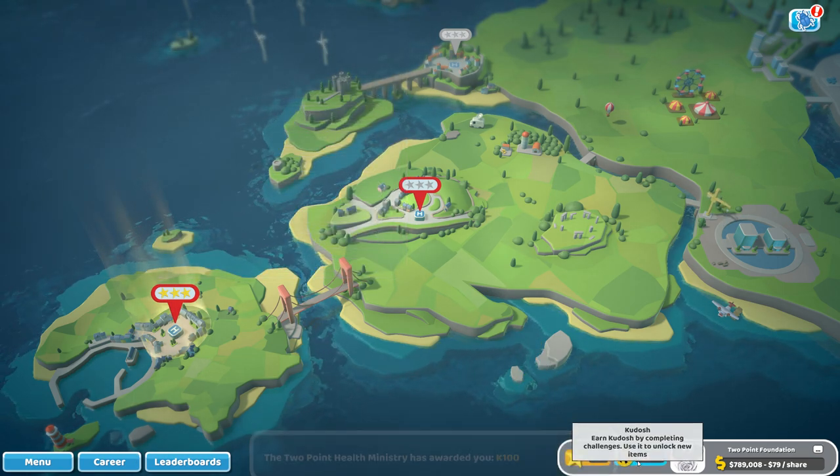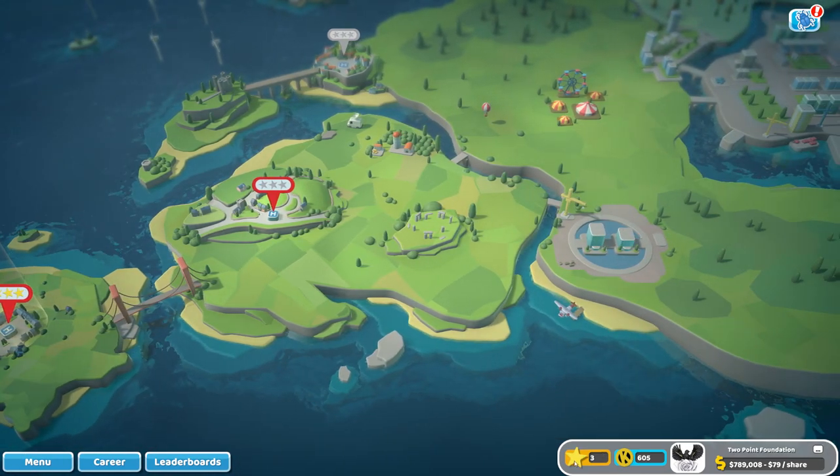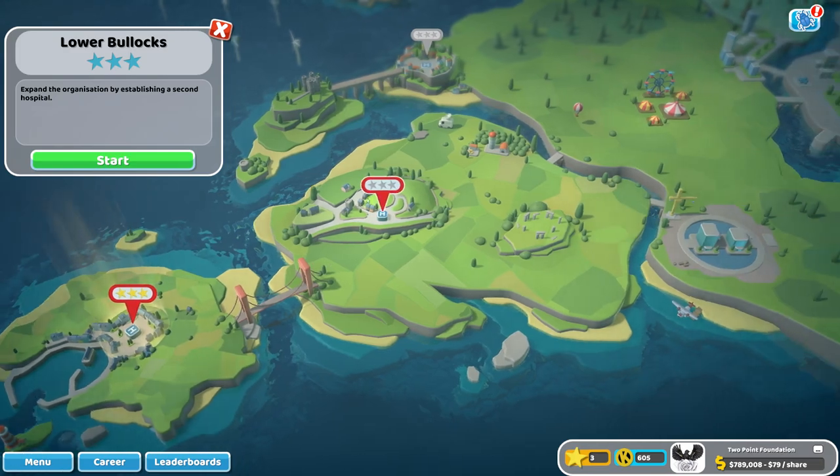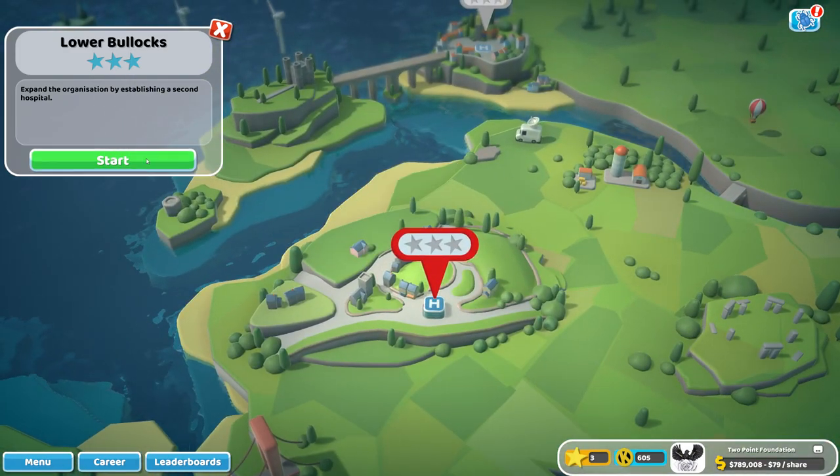So we now have 600 Kudosh points, and I can earn them by getting money and items and so on. But before we talk too much, let's go into Lower Bullocks and see what awaits us there.